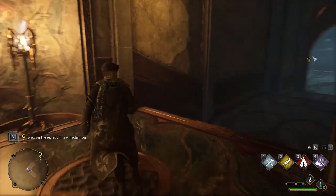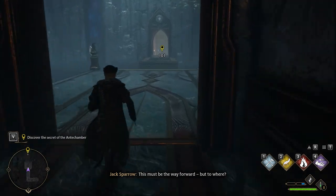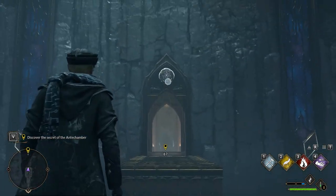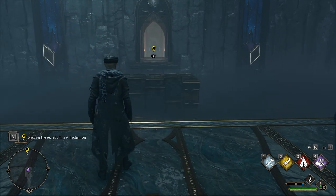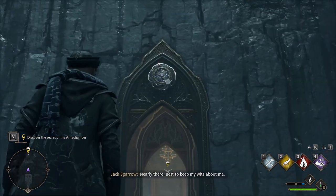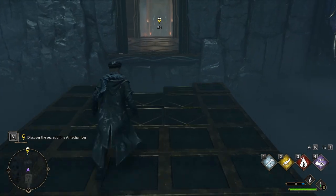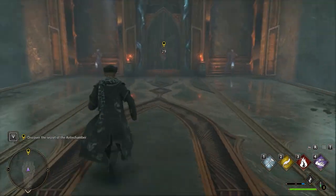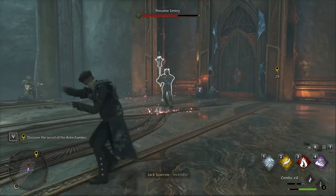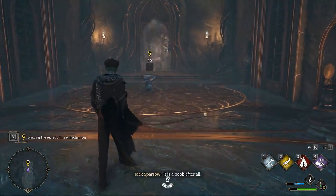At the end of the next passage you will find another puzzle to solve. Shoot the symbol above the gate and the first part of the bridge will be constructed. Reach its end and shoot again the symbol in order to spawn the rest of the bridge. At the end of the passage you also have to fight a few guardians before the gate will be opened.